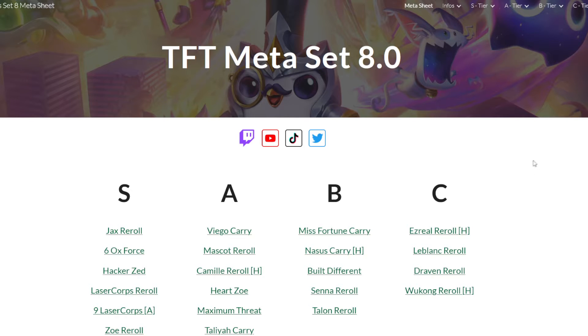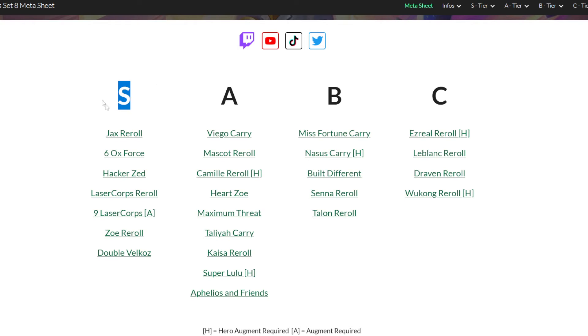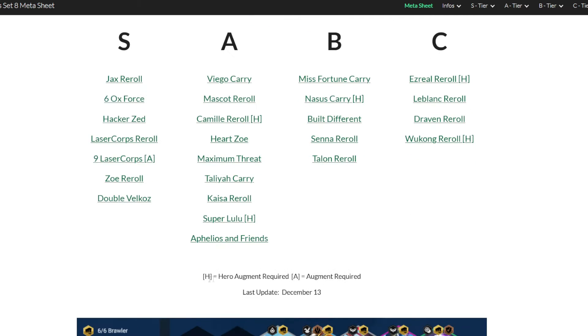On the front page we have the different tier ratings. S tier are currently the best performing comps. A tier comps tend to be comps that usually are able to win lobby, but a lot of them are just very safe top 4 comps — still very good and very recommended. B tier comps tend to perform a lot worse or they have a lot of conditions, so you have to be a bit more careful about playing them. I'm probably going to end up removing the C tier comps — these are usually comps put on the side for now.